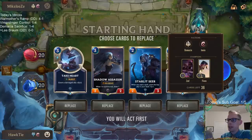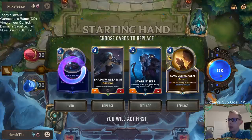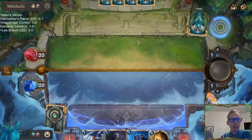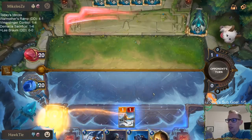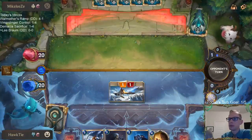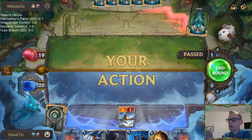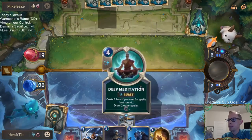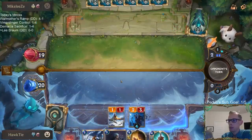We're playing against the Standalone deck. I'm going to mulligan the Take Heart - they don't really do very much. If they're doing damage they're usually killing our things. We get Omen Hawk - this is a nice curve. Attack and get that one point of damage in. Thank you, bird.